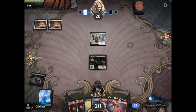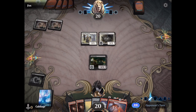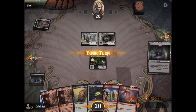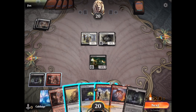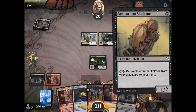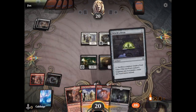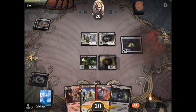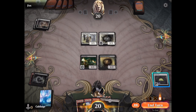I like lots of little guys. I like guys with Death Touch, so that's why we got the Typhoid Rats out. Next, let's put out Sanitarium Skeleton — that's one of my favorite cards in the game. You can spend some mana to get it back from your graveyard and cast it again, and you can do that infinite times until it is exiled.